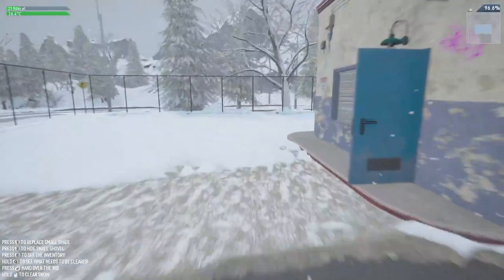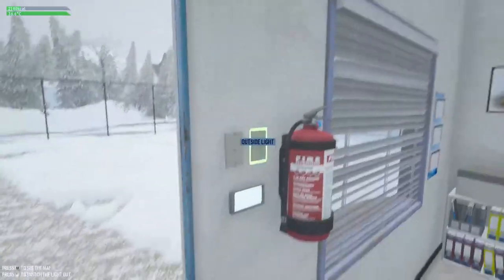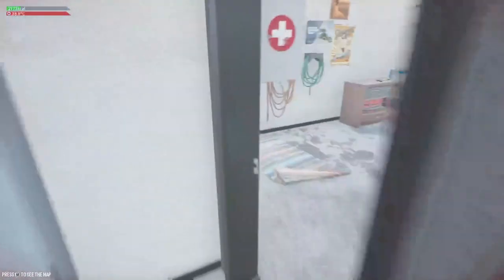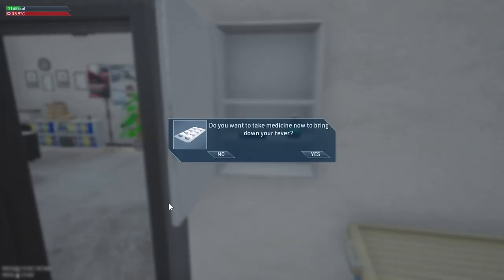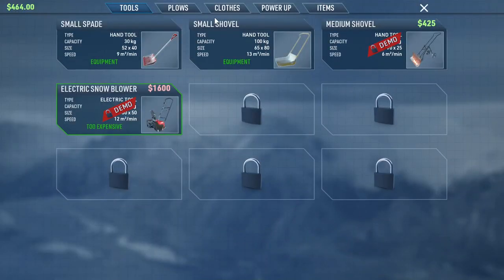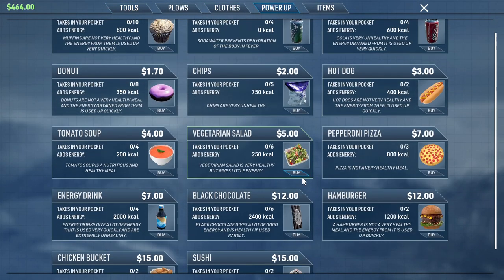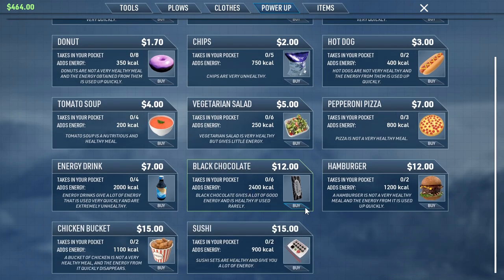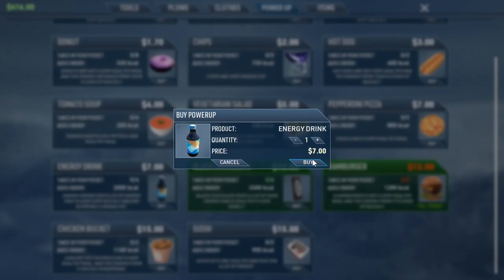I need to run inside and get some more food. In the office — let's see more power-ups. Holy shnikes — chips, sushi, chicken! I don't see any cake, so I'll buy two of these and an energy drink. Sure, okay.